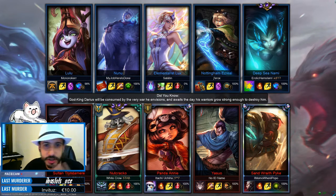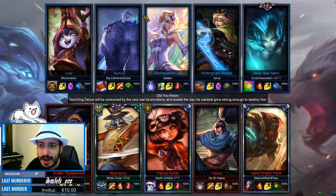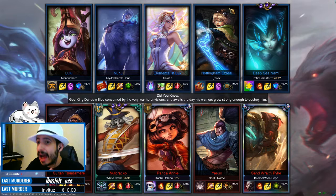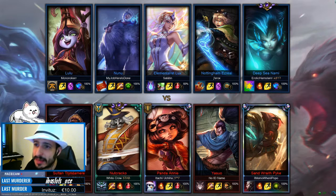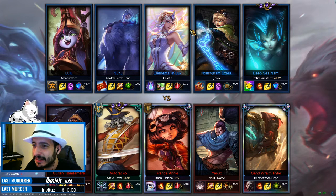Especially when surrounded with a shield team like this one. We have a team — this is actually an unfortunate team — we are facing a Nunu, a Lulu, a Lux, an Israel with armor, and a Nami. This is an all-support team that is going to play around Israel. So this can be really hard.